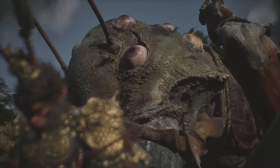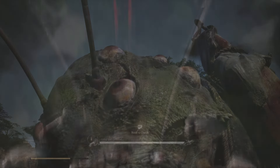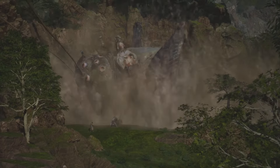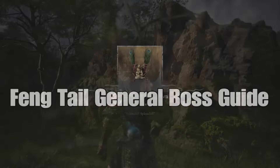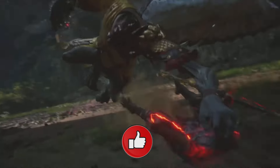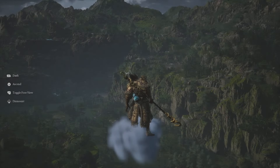Hey, what's up everybody? How you doing? Welcome back to Carpool Gaming in another Wukong video. What do we have here? A giant cricket — gentle flame tail. He can be very challenging if you don't know what to do, but today I'm going to show you how you can take him out and get one of the unique armor pieces in the endgame. Let's go!